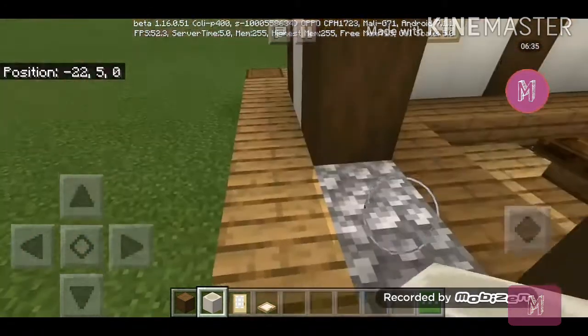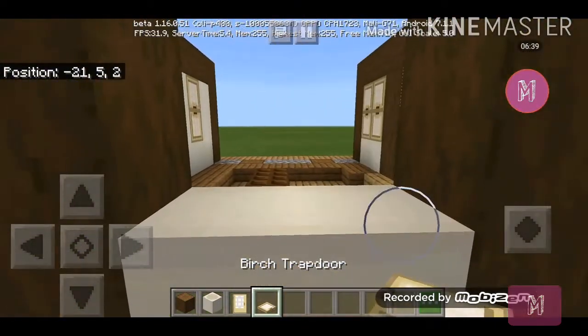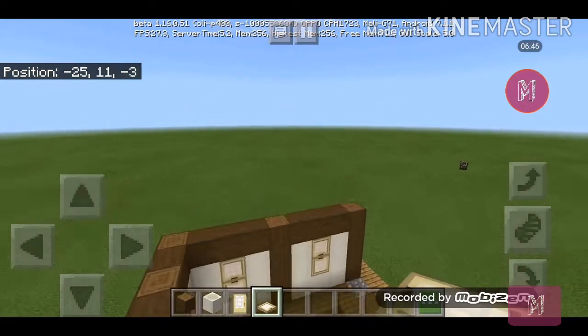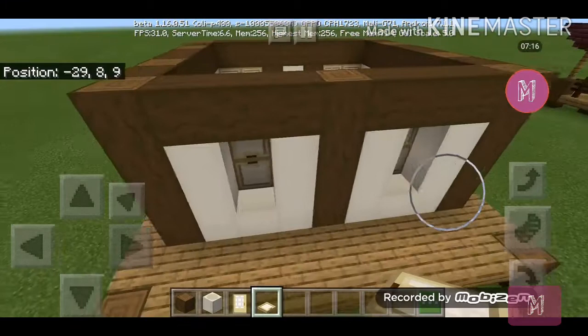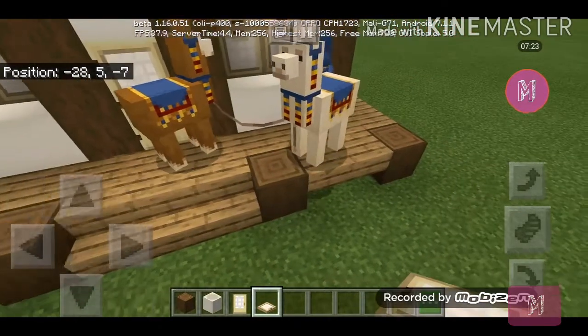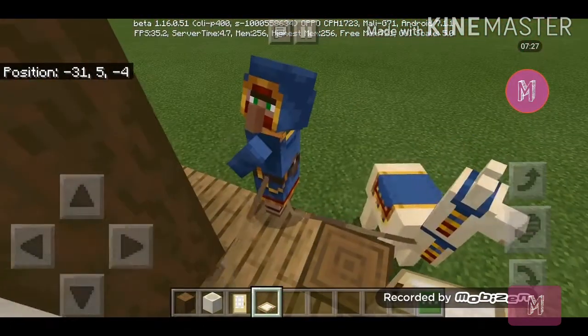Make sure they're facing vertical, and then do it the same way as the front. Make sure it matches what you made over here and now make the other side. This is how your wall should look. And get off here, wandering trader!